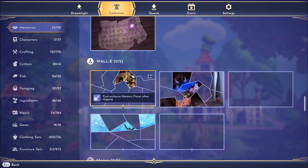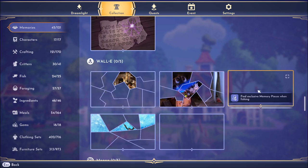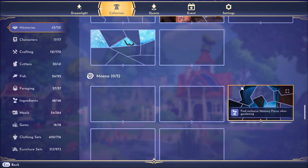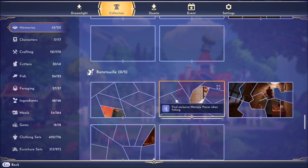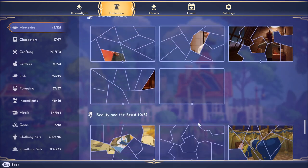For WALL-E, if we look in our collection tab, it says 'find exclusive memory pieces when digging.' There are also ones for gardening, fishing, night thorns, and cooking. Moana has one that says 'find exclusive memory pieces when watering flowers,' and there's also gardening, cooking, fishing, feeding critters, and watering flowers.